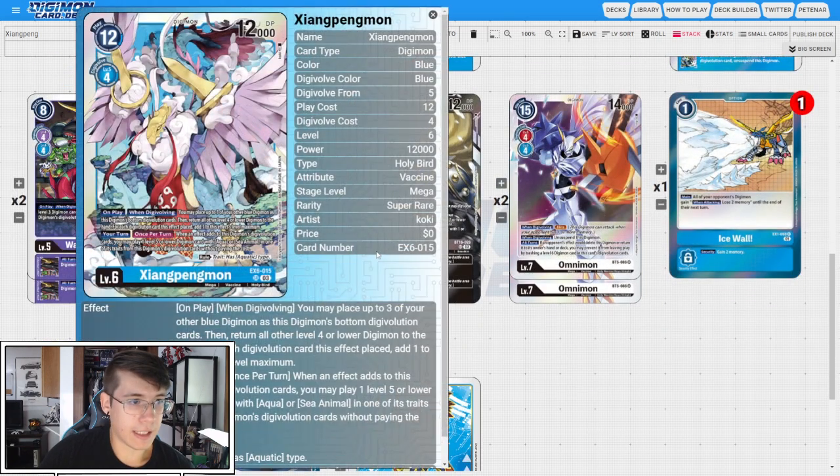Then we're going four copies of the big blue bird itself. On play and when Digivolving, you're going to place up to three of your other blue Digimon as this Digimon's bottom Digivolution cards, then return all other level four or lower Digimon to the hand for each Digivolution card this effect placed, and add one to this effect's level maximum. Your turn, when an effect adds to this Digimon's Digivolution cards, you may play one level five or lower Digimon card with Aqua or Sea Animal in one of its traits from this Digimon's Digivolution cards without paying its cost. Important to note: you bounce all Digimon, not just your opponent's, so you can accidentally bounce stuff you don't want to. But ideally we go into a level five that plays a level three and then play this on top, bouncing all level five or lowers off the board and playing out a level five from sources. Fun boss monster that does what it wants to do pretty well.